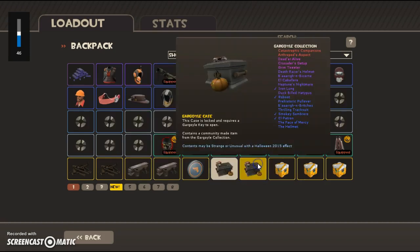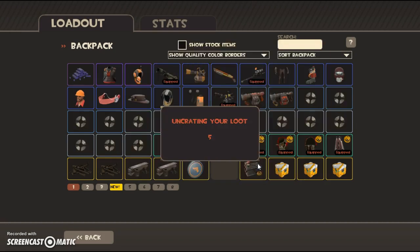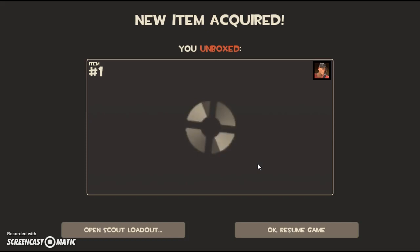I've got another Gargoyle. Yeah, let's open it. If it's something I already have, then I'll use a Halloween transmutation. What do we get? I like it.